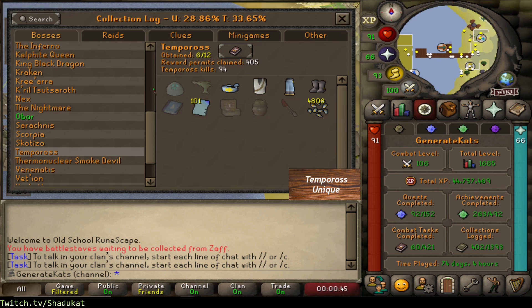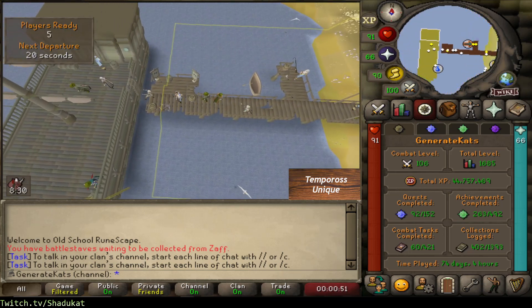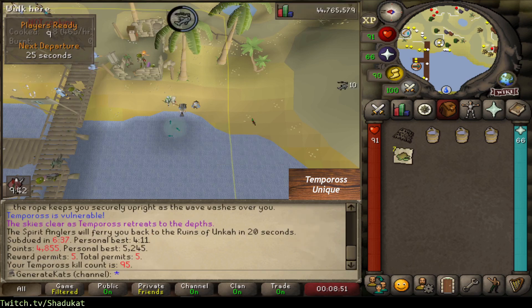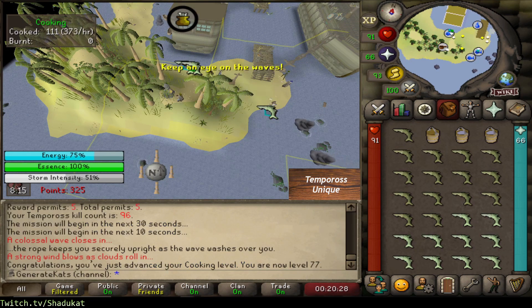We're going to be here for a while. I'm probably going to do every 25 permits, but I'll probably do the first five permits - always got to hope for a spoon. Nothing. That was 77 cooking though - didn't think I was going to get that here.